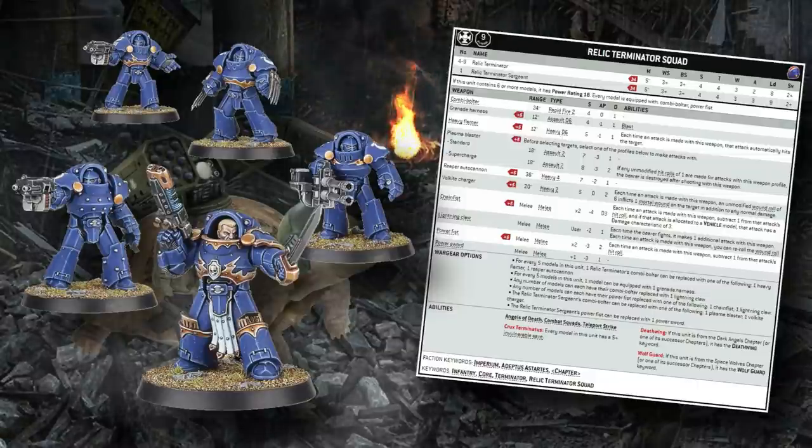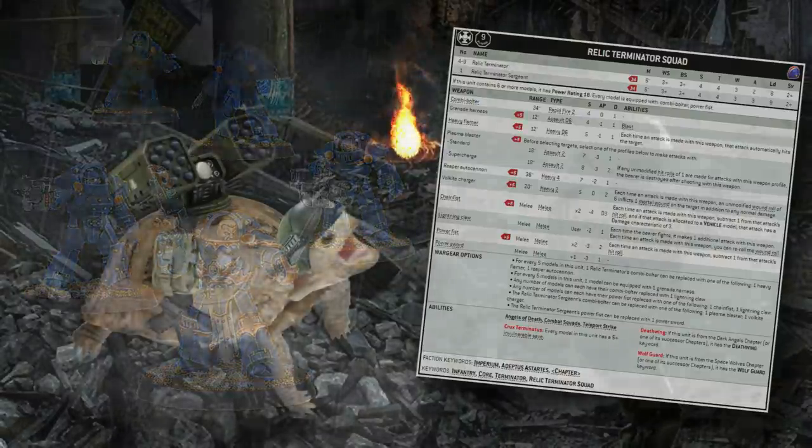If you want to focus on shooting, you can drop the expensive power fist and the unit isn't totally impotent in melee with just the lightning claw — they're swinging four attacks on the charge with full re-rolls to wounds, so they'll dice up a lot of infantry. We also have the option to equip the sergeant with a power sword, though you probably won't. And just like standard terminators, you can swap all power fists for chain fists, which are almost a strict upgrade — the extra AP almost always outweighs the flat two damage on the power fist.